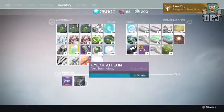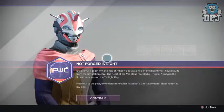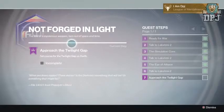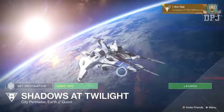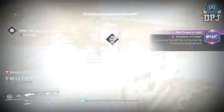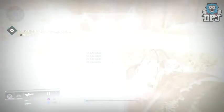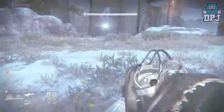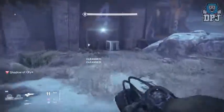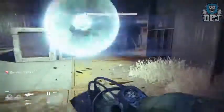The next step upon returning to the tower is to set course for the Twilight Gap on Earth. A new mission will appear called Shadows of Twilight. Once loaded up — and this has to be done solo — you basically have to make your way to the sea flag area, as this is the PvP map Twilight Gap. You need to make sure you don't fall to the darkness, and to do this you need to find the light.